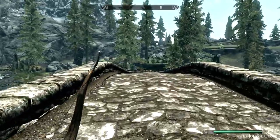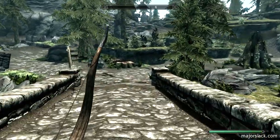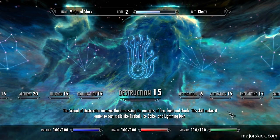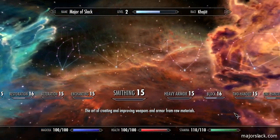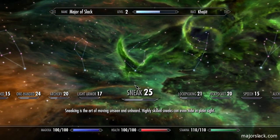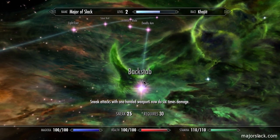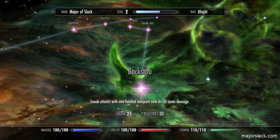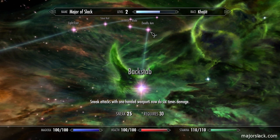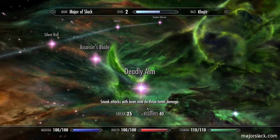All right, how y'all doing? This is going to be the sneak up to 40 run. What's the sneak up to 40 run? We are going to level up sneak to 40. Why? Because leveling up sneak is the fastest and most powerful way to get damage bonuses to both your one-handed weapons and your bows — by applying Backstab, which gives you six times damage on one-handed sneak attacks, and Deadly Aim, which gives you three times damage on bow sneak attacks.